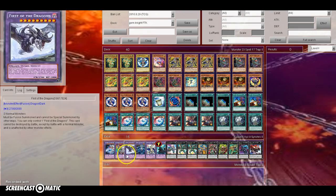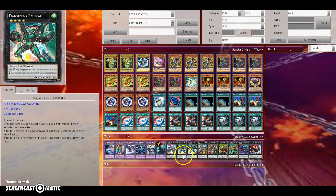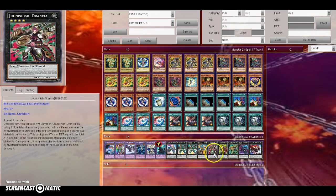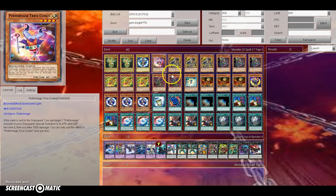For the extra deck: one Brilliant Diamond, one Master Diamond, one First of the Dragons, one Lapis Lazui, one Seraphonite, one Norton, one Castell, two Emerald, and then one each of the Junishi's Tigress, Dracana, Wild Bow, and Bullhorn, plus a Break Sword and an MX Saber Invoker.